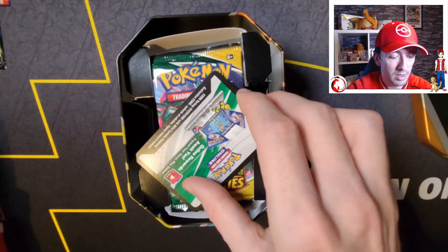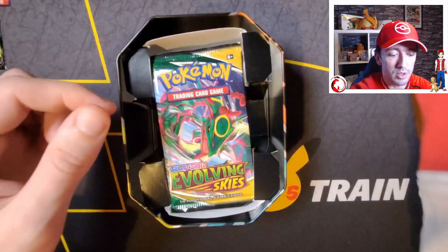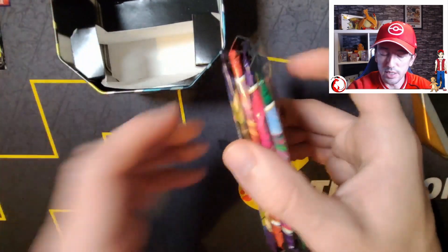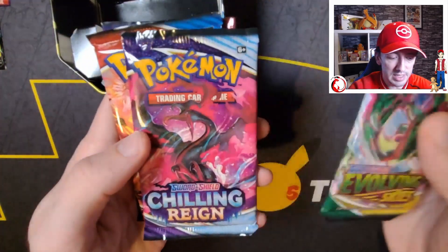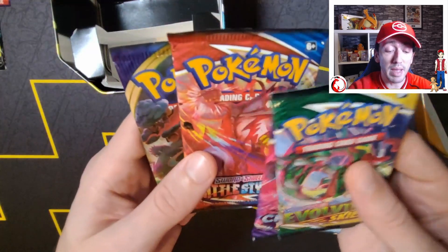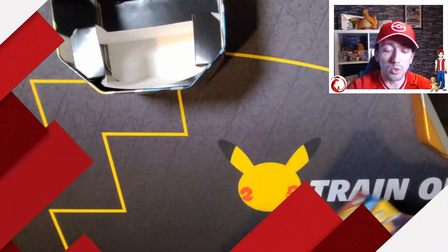I'm just going to pop it to one side and let's see what packs are in here, shall we? First off we've got a code card, I'll just put that to one side for the time being. There are four packs and we have an Evolving Skies, a Chilling Reign, a Battle Styles, and a Sword and Shield Base. Okay, I'll just get zoomed in and we'll open these up.